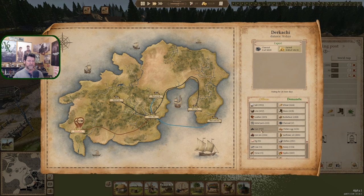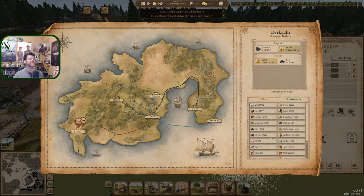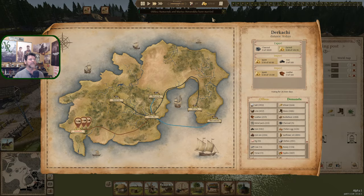Buying from you — let's get 500 iron. Deal. And what was that last one? Married and moved into a house — good. So buying from you: leather — I don't know where we are in leather, let's just do 500. Deal. We're still sitting over 5,000 in the treasury.